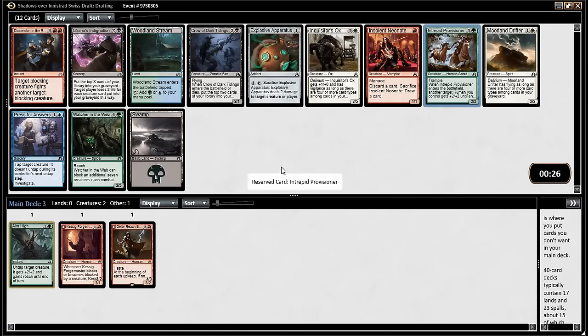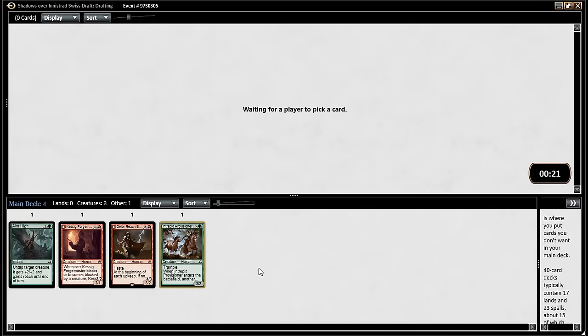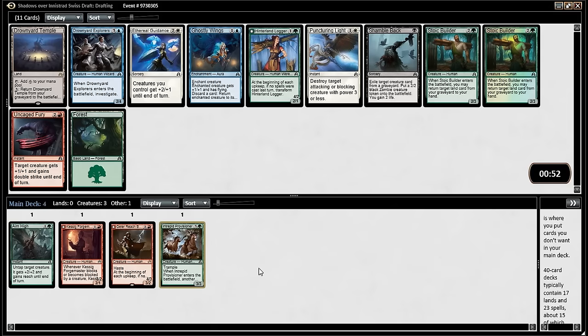I want the Triplicate Provisioner. Yeah — the werewolves are humans when they're human. Provisioner's a great little payoff. I'm happy with that. Yeah, absolutely. The curve is starting to come together.